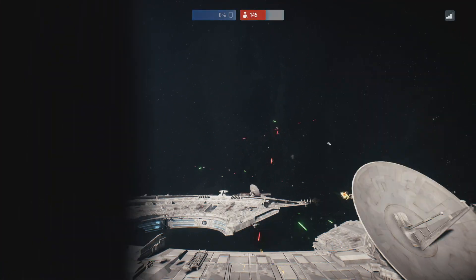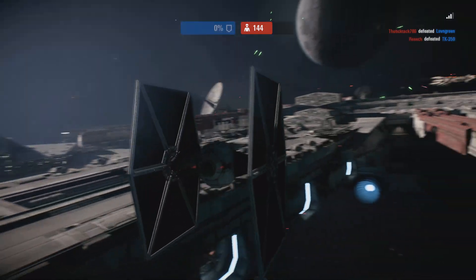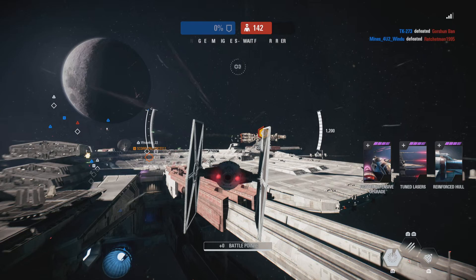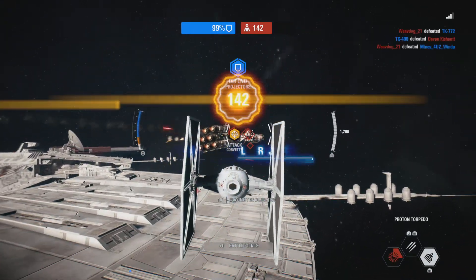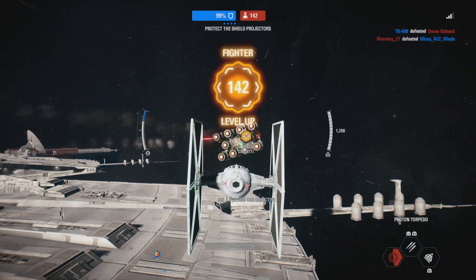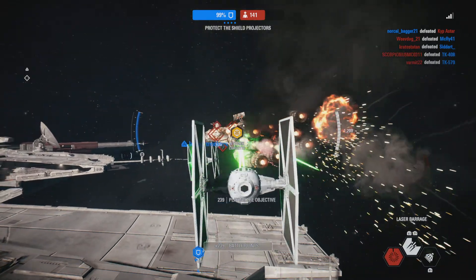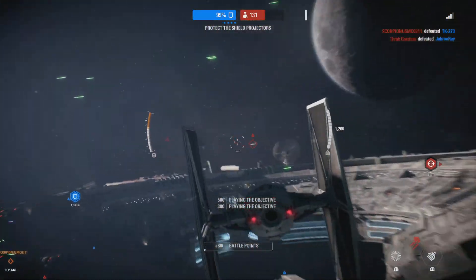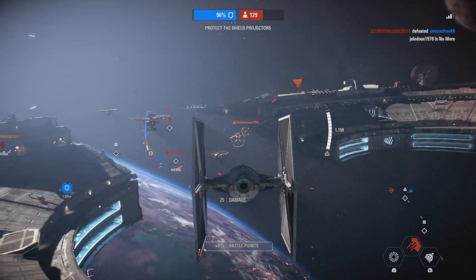We must redouble our efforts. Intercept enemy fighters targeting those generators. Field guarded. All rebel blockade runners are destroyed. That should slow them down significantly.